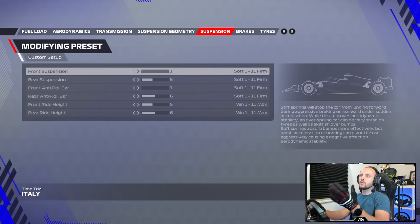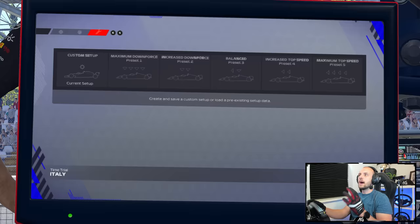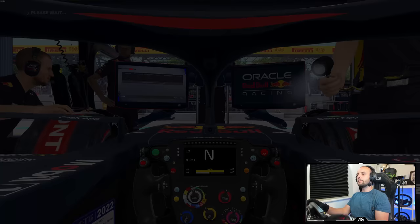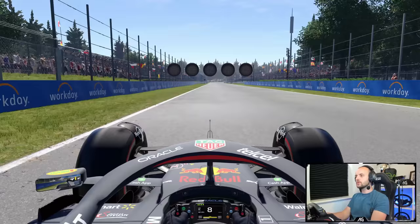Here we go. Just to run through the setup I'm using, I have got a setup from the time trial leaderboards around Monaco. Absolutely maximum wings. I'll flip through the rest because it doesn't really matter - the wings are the main thing, but you've got it there for reference. We're going to compare this to my current best time trial lap with the Monza setup around Monza - about 300th in the world, 1 minute 19.0.